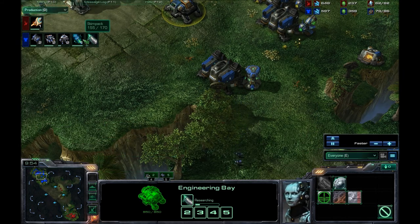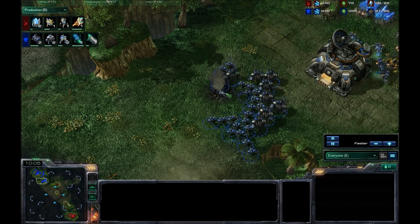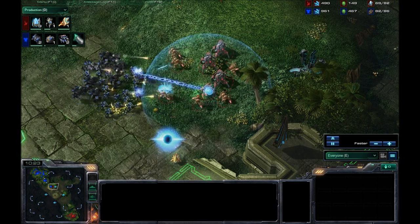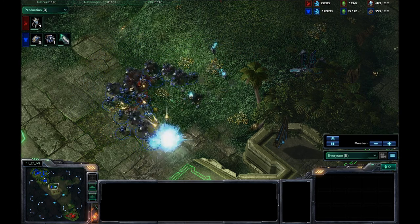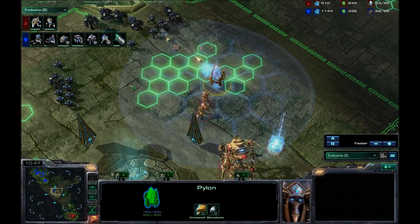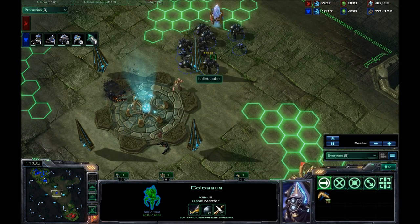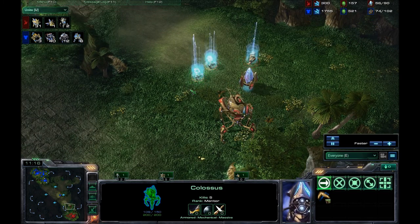Stimpak is almost done. I am going for an attack here — because I have such a large army and he has never moved out, I'm confident I'll be able to hold off anything he has. He is trying to get a proxy pylon up. I should be micro-ing these zealots but I wasn't doing that. However, I have a large enough army to finish that off. He does have one Colossus out and a backup proxy pylon. My army splits here and I don't catch it until it's a little too late — these guys will go down mostly due to that Colossus, which gets five kills.